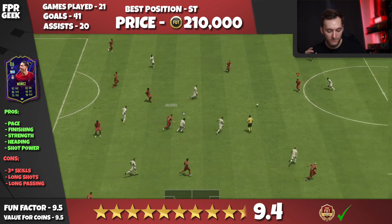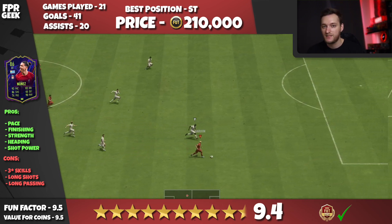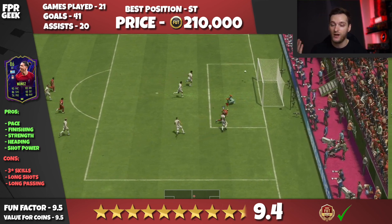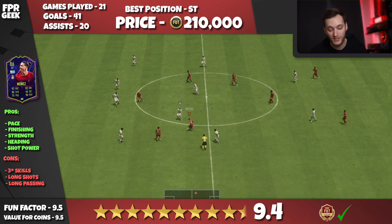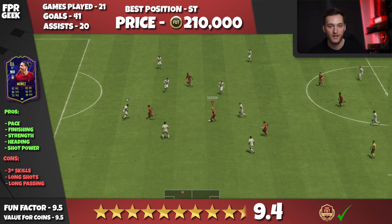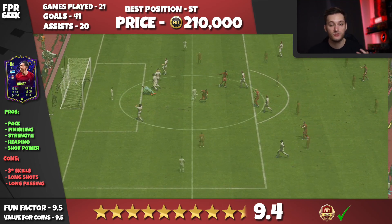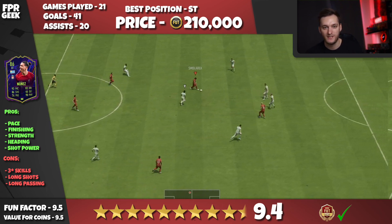I started the first five games with the marksman chem style, which keeps him lengthy, and I found him not to be as good as when I applied the finisher chem style. I was playing the 4-3-2-1 formation — five games on lengthy, then the rest on finisher. The clips you're seeing cover about nine games, and you'll see exactly when I switch to the finisher chem style, around two minutes into the gameplay.